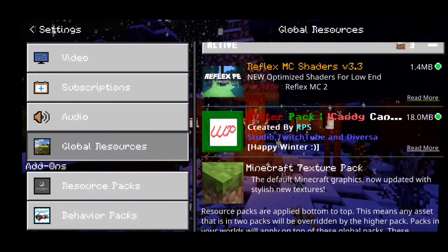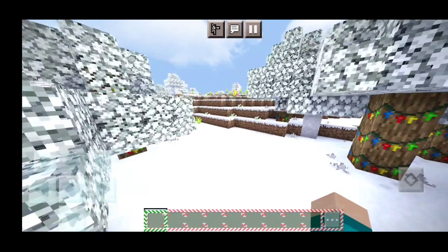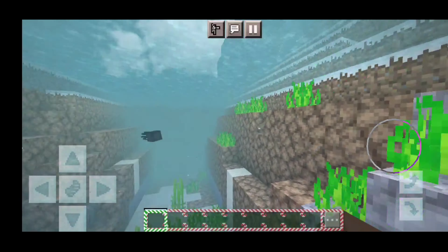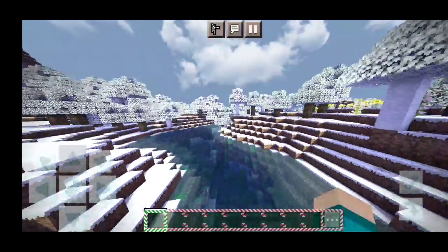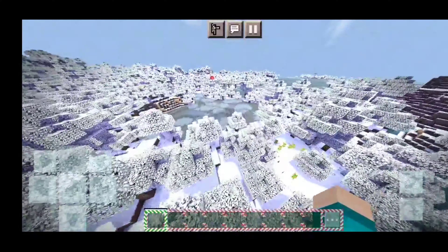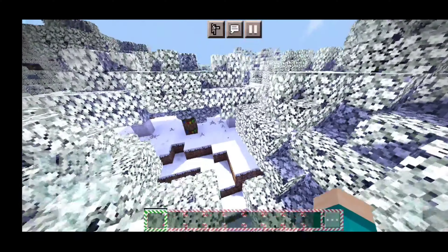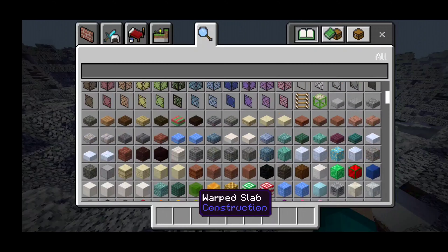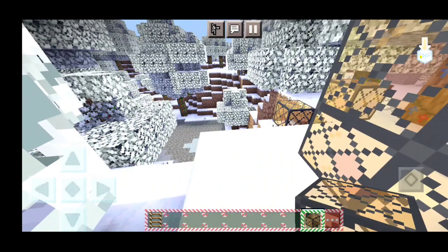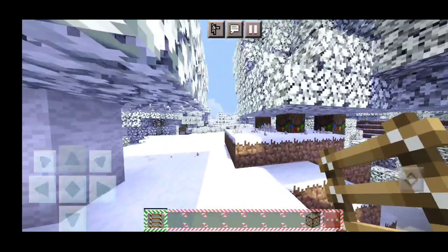I think I found the perfect combination, and that is the Reflex MC shaders with this winter pack right over here. Tell me what you guys think in the comment section down below. Personally, I think it looks really good. Let's actually go underwater — they actually don't look too bad because the Reflex PE shaders are just really good in general. It's not super over the top, but you can still tell that there is a difference and that everything looks far more better. Let's place down some glass, and as you can tell, even the glass is Christmas-themed as well.